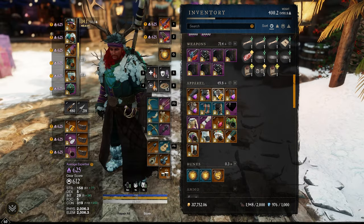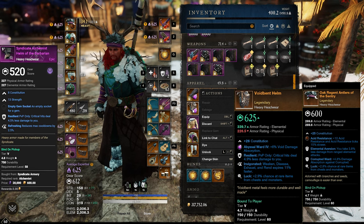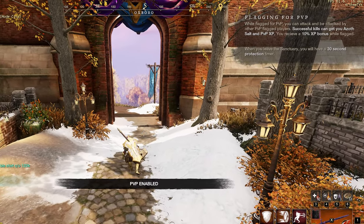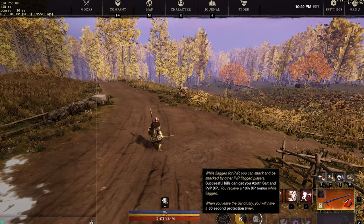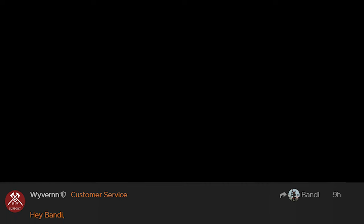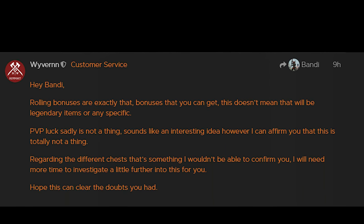Previously, Voidbent was the most sought-after armor set early in the game because of its high gear score compared to faction armor, which was fairly easy to obtain at gear score 520 with resilient and refreshing. Gear score in the past didn't matter in PvP — only perks were the difference makers — and Voidbent's perks contradicted themselves by having PvE perks like luck and resilient that aren't really needed in PvE currently. Flagging for PvP does not give you more luck, more quest XP, or higher chances of named item drops.